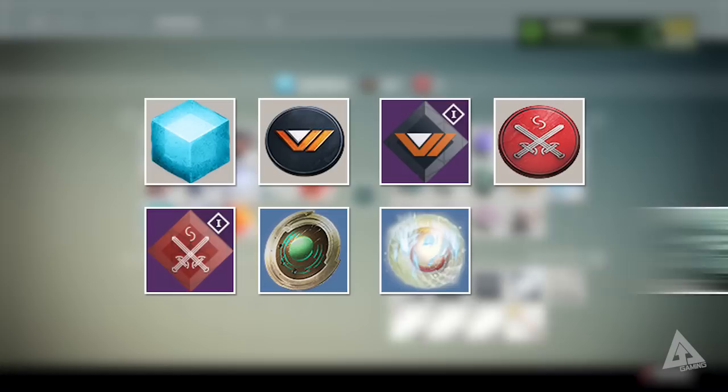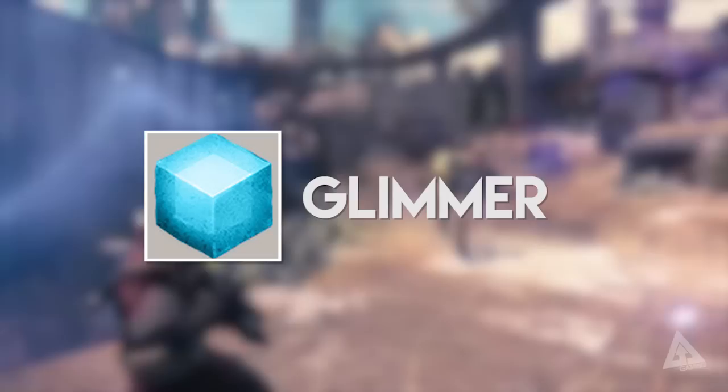Your eight currencies are as follows: Glimmer, Vanguard Marks, Vanguard Commendations, Crucible Marks, Crucible Commendations, Strange Coins, Motes of Light, and Black Wax Idols. Technically you could say nine if you counted Exotic Shards, but I'm not going to include that for now. So now you know what they are — what are they used for?